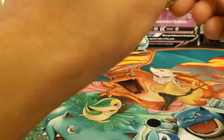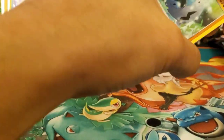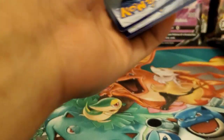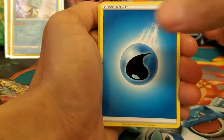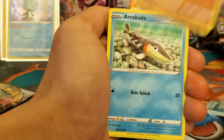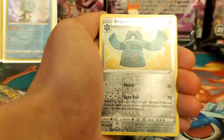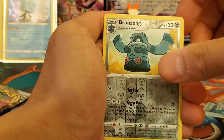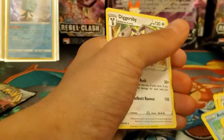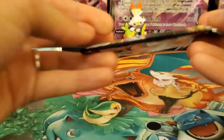Come on, we need something out of this ETB! Seventh pack: Water Energy, Lampent, Flare Mind, Bronzor, Barboach, Barracuda, Stufful, Lotad, Growlithe, reverse holo uncommon Bronzor — and the final card is a Diggersby regular rare. Alright, this is it — final pack of the ETB.